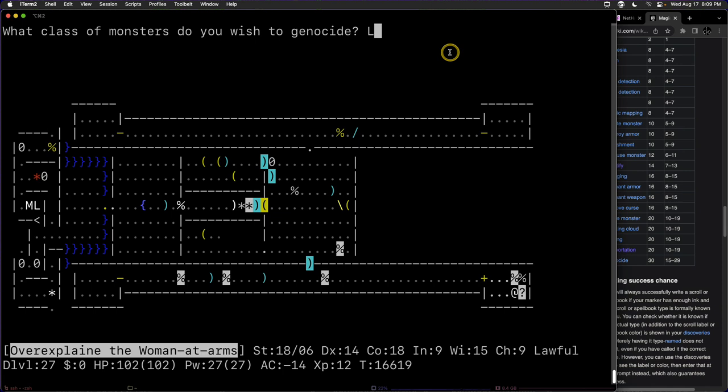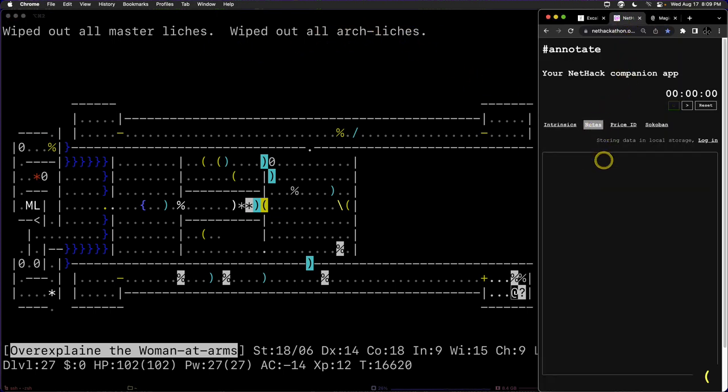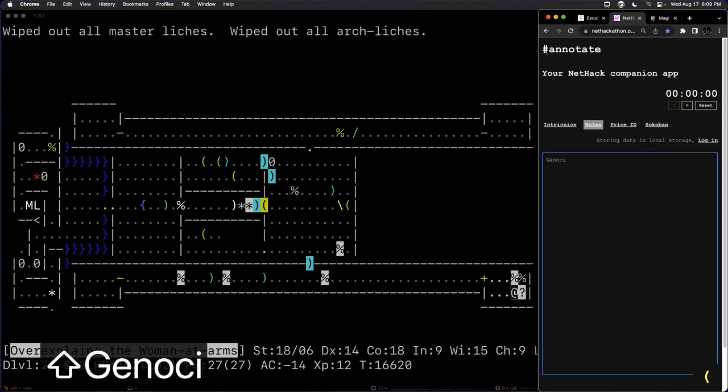We're going to go ahead and genocide class L. It says: wiped out all liches, wiped out all demi-liches, wiped out all master liches, wiped out all arch liches. I'll put that in my notes — genocided L. Some people will name their primary weapon or towel based on what they've genocided, but I'm keeping notes right here.